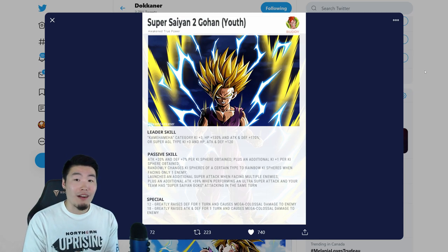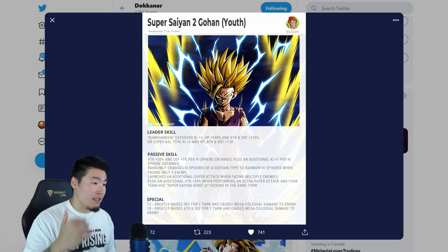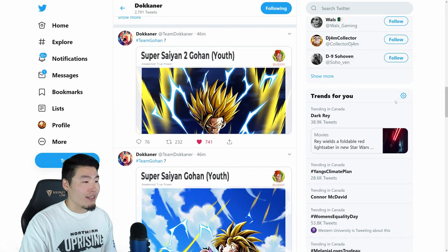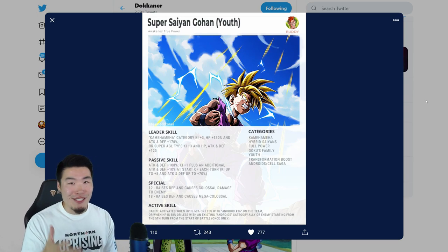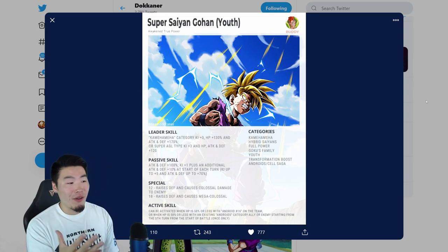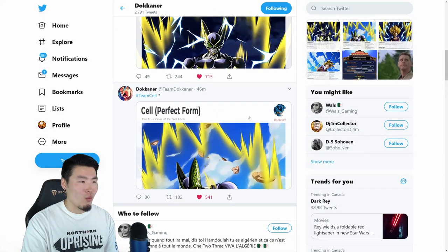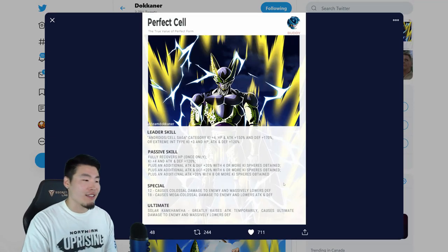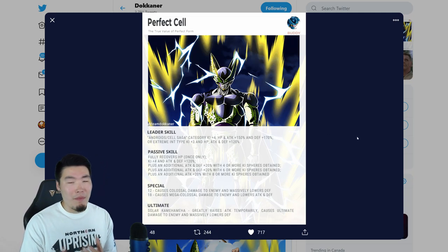I used to be Team Gohan — I am now hashtag Team Cell. At least on paper, Cell looks better. I still want Gohan, 100%, but I just like the fact that Cell does not have as many restrictions to get him to his full power. Even without those restrictions, I still love this Gohan and all the animations we saw in the previews — he still looks like a monster. But the fact that Cell is in one more category, can get his buffs easier, and his leader skill seems a little better — all those things combined make him a better unit.